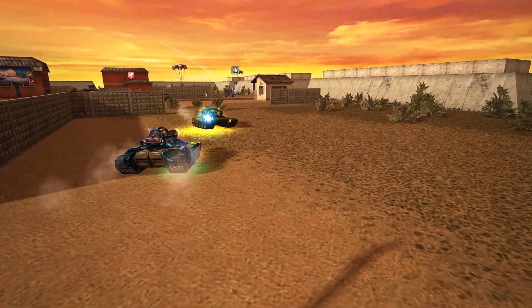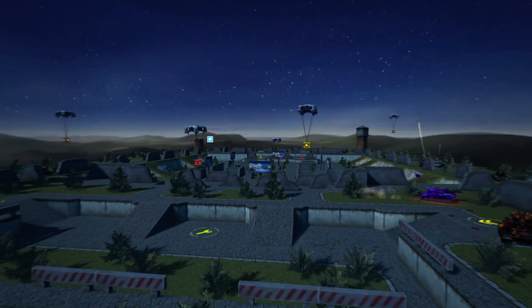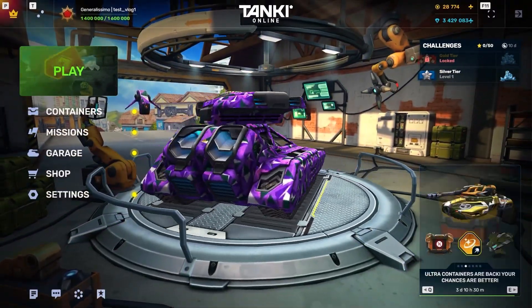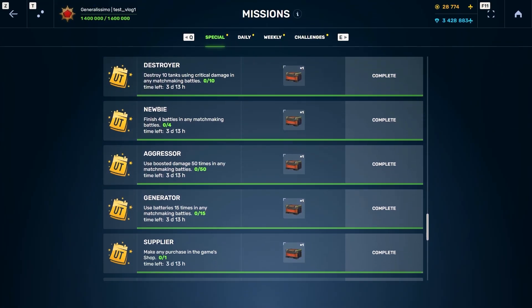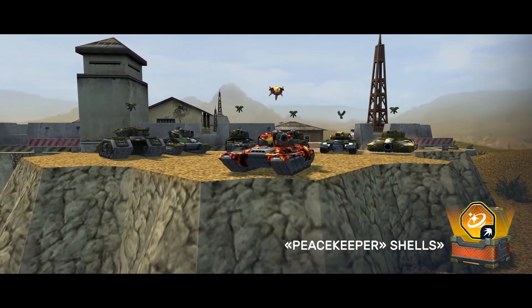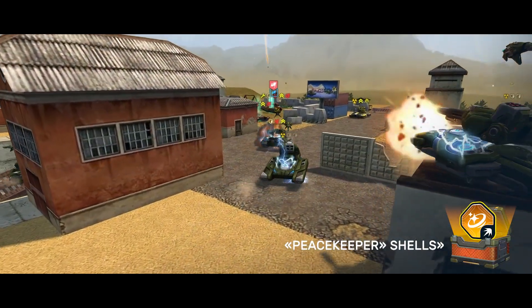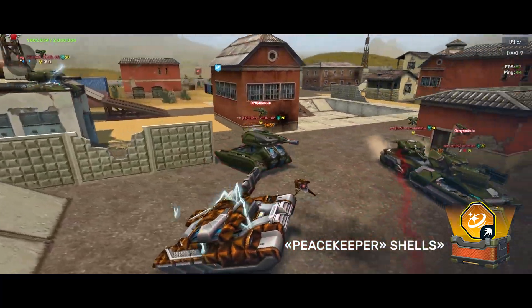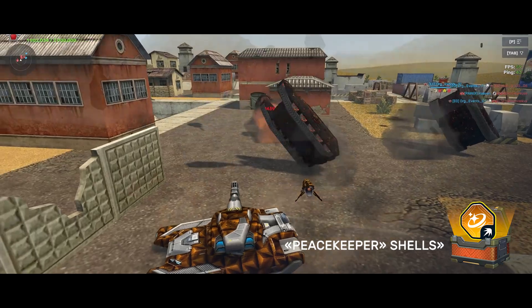Let's start this February with a fun Ultra weekend. Themed in-game decorations are ready. Open your garage, equip the holiday paint, and off we go. Complete special missions to get Ultra Containers. This time you have a chance to get the new Pacekeeper Shells augment for Thunder in them. Critical hits with this augment let you apply the stun status effect to multiple targets within the radius of splash damage.